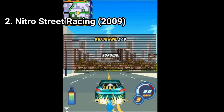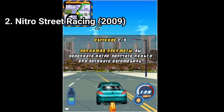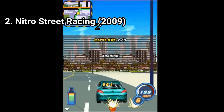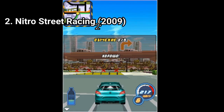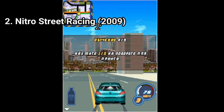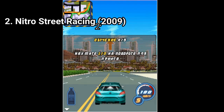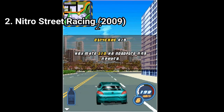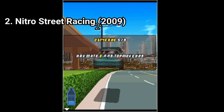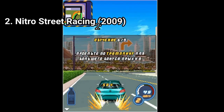Nitro Street Racing 2 improves on the first game, meaning that now you get 10 cars and bikes — you get bikes too. There are 5 different environments and other little details that don't change the gameplay but are nice to have, like when you pass a speed trap and the game takes a picture of your car, like in Asphalt. The game is as great as the first one and has a great underground racing allure to it. If you liked the first Nitro Street Racing, you should try this one too — it's great as well.